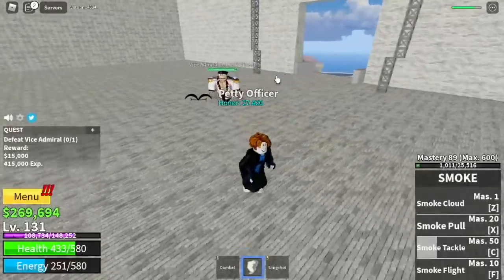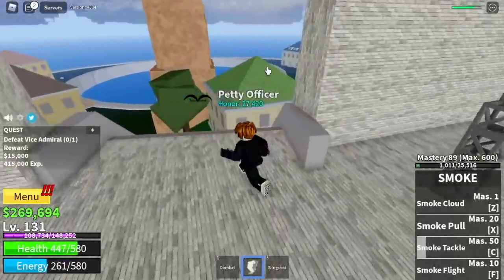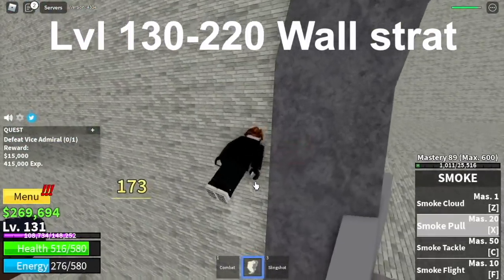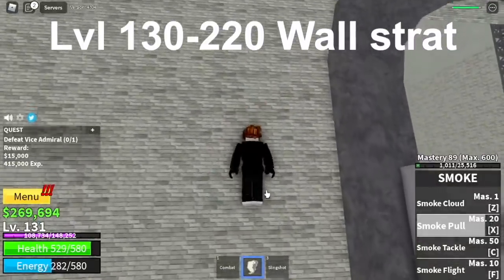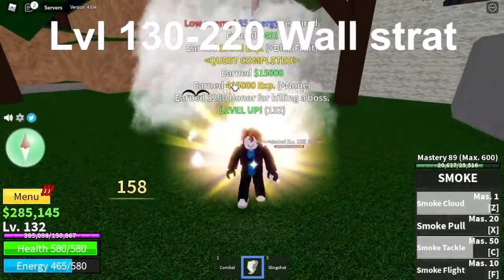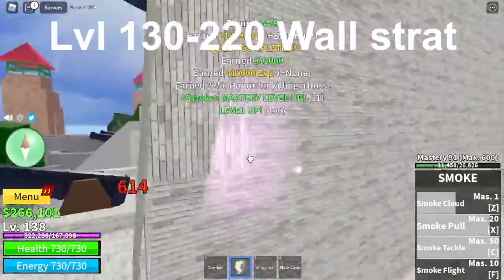My suggestion here is you can do the wall strat — just lure him here, go in the wall, and start attacking him. As you can see, he cannot damage you here. That's the first strat. Next up is defeat him face-to-face. You will defeat the Vice Admiral until you reach level 220.